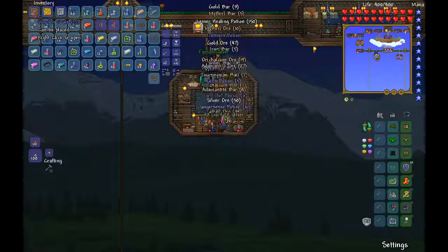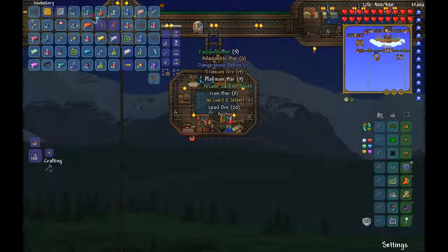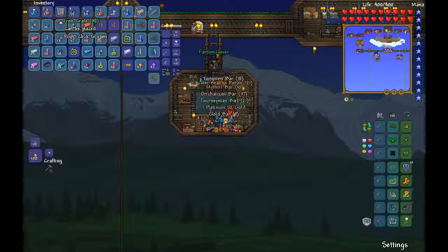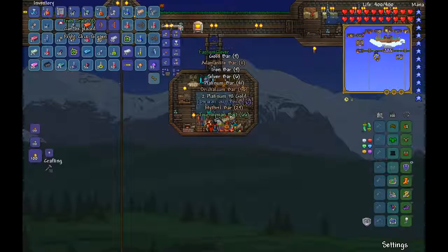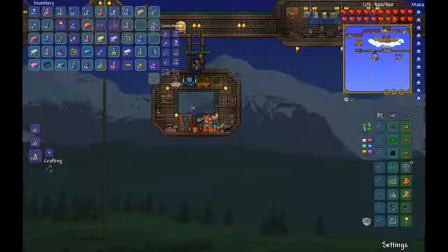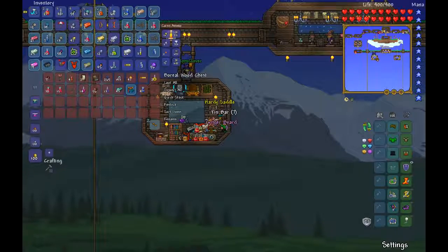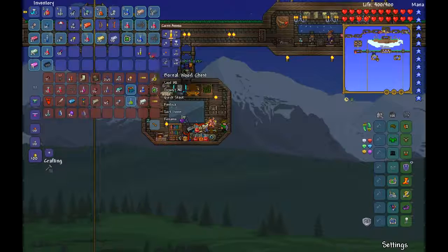Oh guys, this is why it all pays off — I may not have that much stuff but it's still worth it. I got some Sailor's Boots or something. Still opening golden crates — I think we got something really good. Opening iron crates now. We're so ready for hard mode. Can I have one if you have two of something?